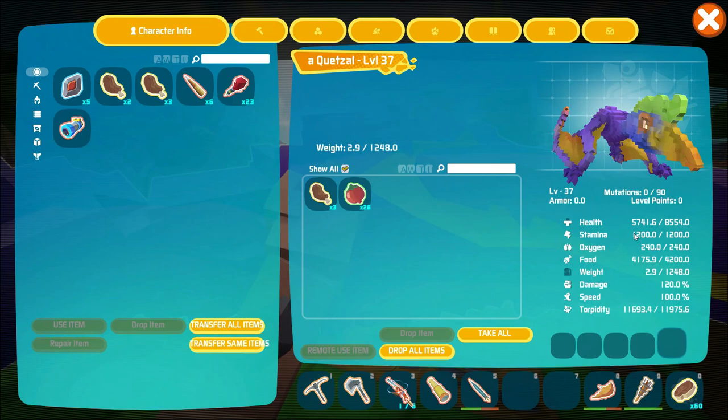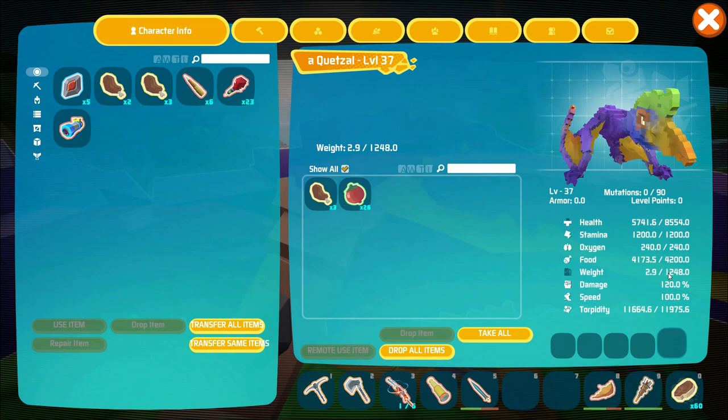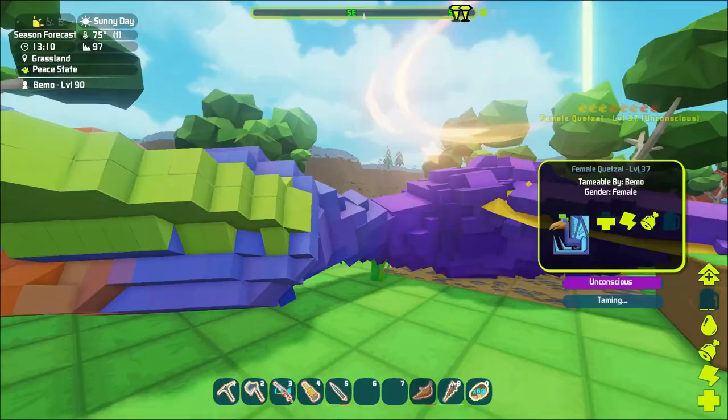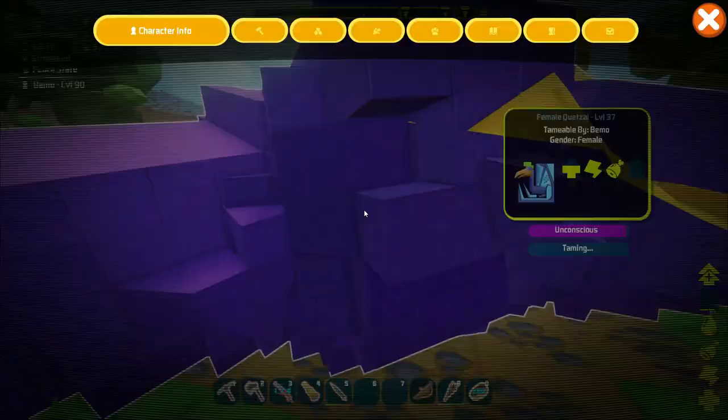So it looks like it's going to be a level 37. Health is 8,500, stamina is 1,200, weight is 1,248 — that's good, it's high. I was hoping it'd be at least high enough for using it for ores. Damage is 120, movement speed is a normal 100.